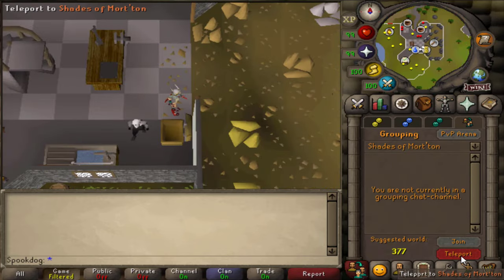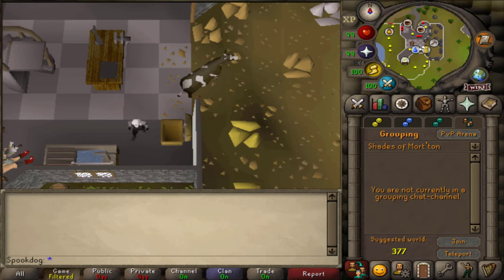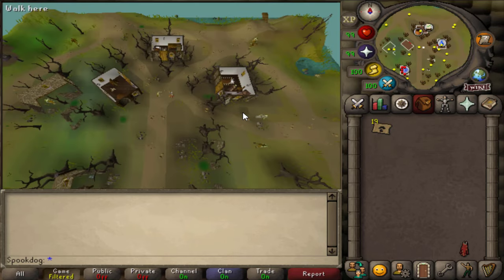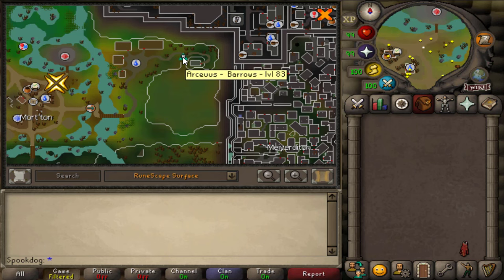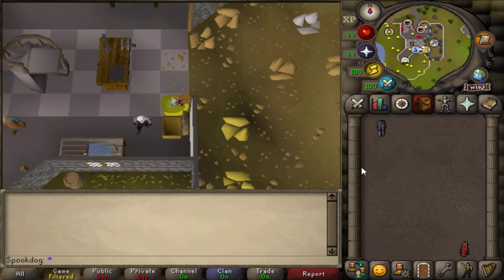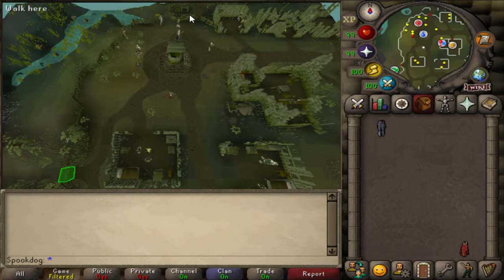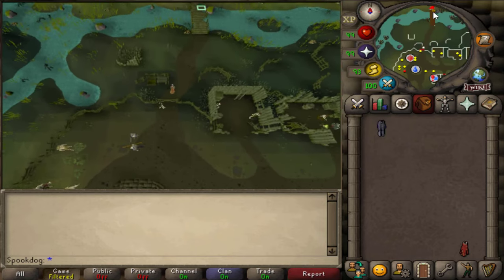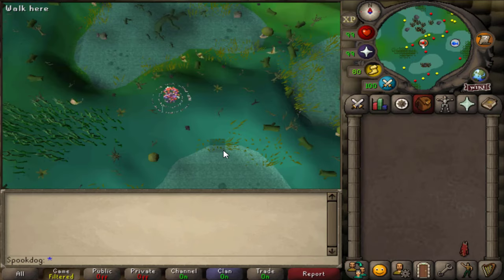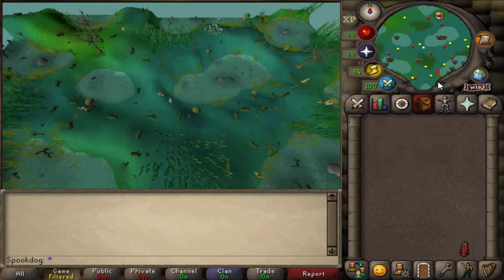The quickest way to get to Morton is using the Shades of Morton minigame teleport, but this only works every 20 minutes, so just use it when you can. The second best teleport is the Morton teleport scroll if you have those from clues, or if you want to buy some. The Barrows teleport and Morytania Legs teleport are about the same distance, but the Barrows teleport is close to a bank. Another option is to use a fairy ring with the code BKR and run southeast to the swamp boat, but be aware that if you have food while running through the swamp, you may lose some to ghasts.